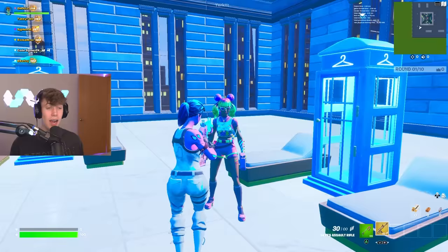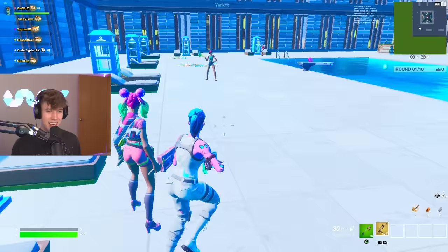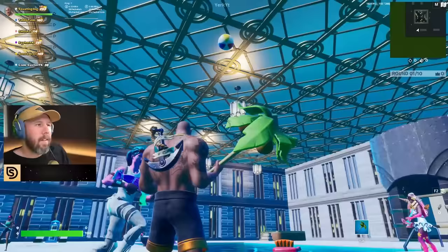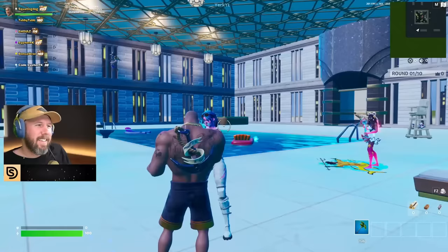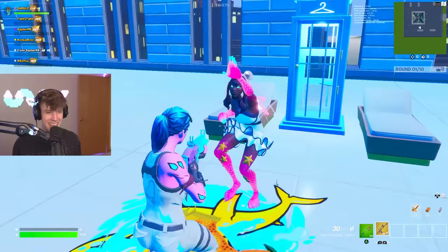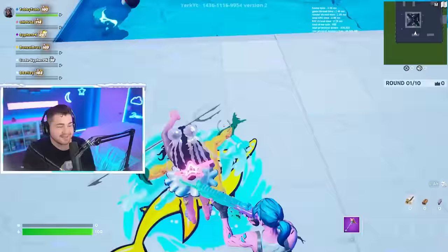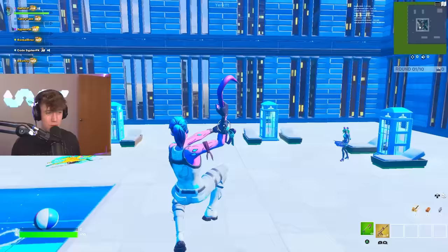Next we got the popsicle pickaxes with the hang loose — it gives me a lot of beach vibes. Next we got this guy doing the backstroke emote — you're sweating because it's hot out. That is so perfect. Next up — you're doing the crabby emote. Crabs are in the ocean, you already know, and the back bling matches so good. That pink looks so fire.